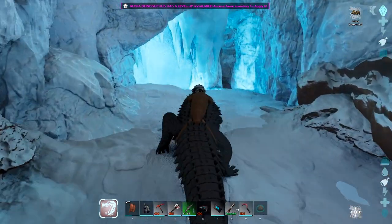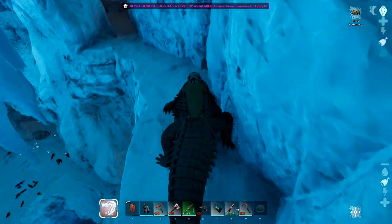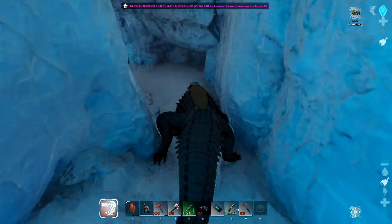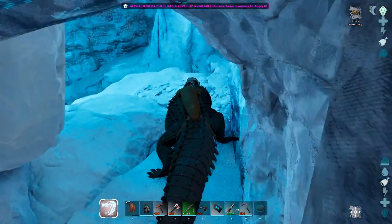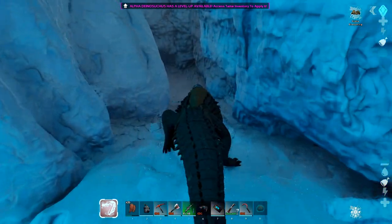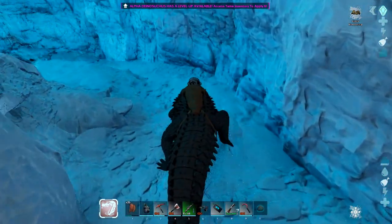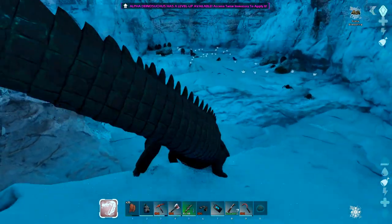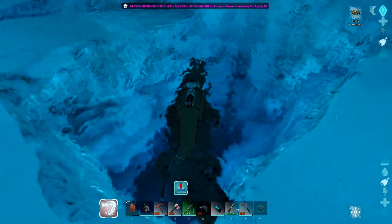Alrighty then everyone, we are back. We dropped off all our valuables back at base — metal is smelting and we dropped off the crystal. Pretty good. I'm not gonna put anything on you because I'm gonna have to cryopod you in a sec. Love the way this thing walks. Garuga is just a genius with the way he designed these creatures — that man does not get enough respect.